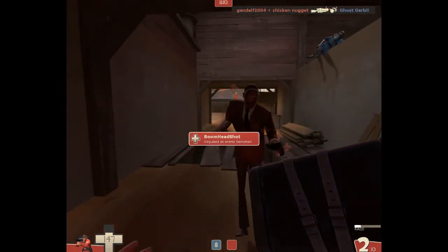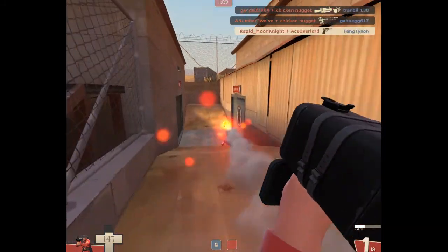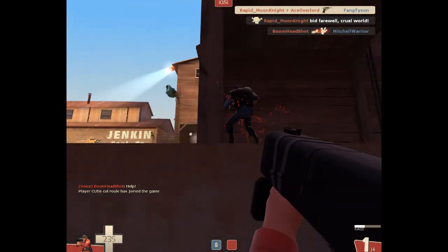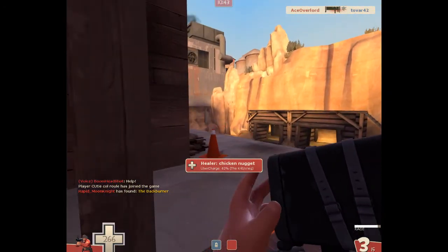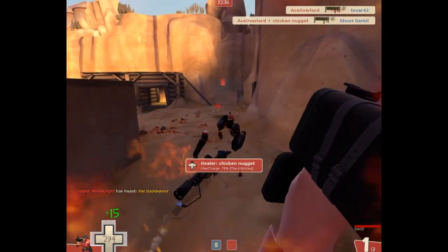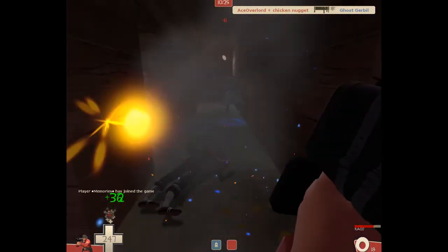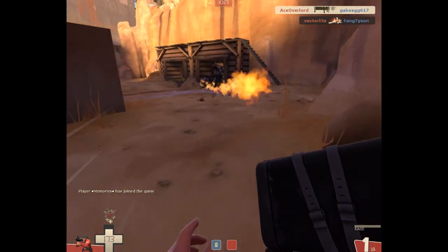The second item I have equipped is the Conqueror. You build up rage by doing damage to enemy players, and like the Buff Banner and the Battalion's Backup, you blow a horn — except this time it's a shell. It provides an aura for yourself and teammates, gives a speed boost, and when you do damage to enemies while it's active you get health back, and so do your teammates. It's great for getting out of tight situations where you're taking a lot of damage.